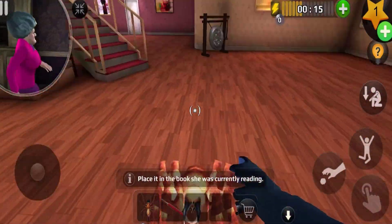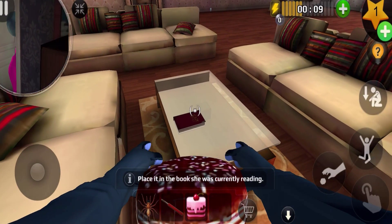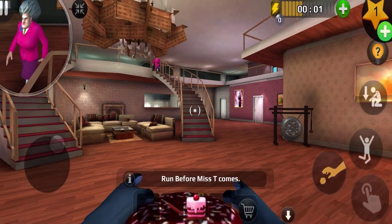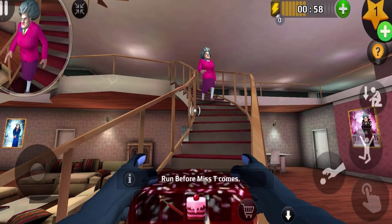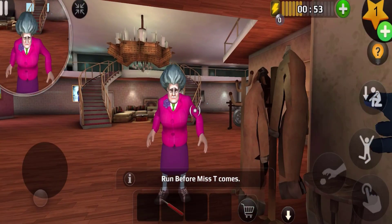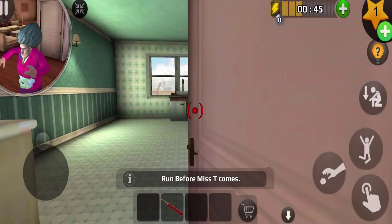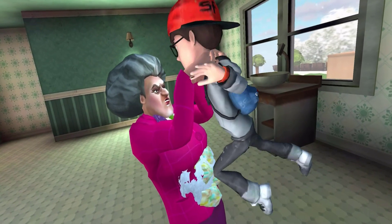We're gonna go down here — look at this, I'm actually jumping! I need to get this into the book she's reading before Mr. T comes. Oh, I got a cake in my hand — let me see if I can throw this on her face. Whoa, I just threw it right there! That is funny. Let me get out — oh no, she got me.